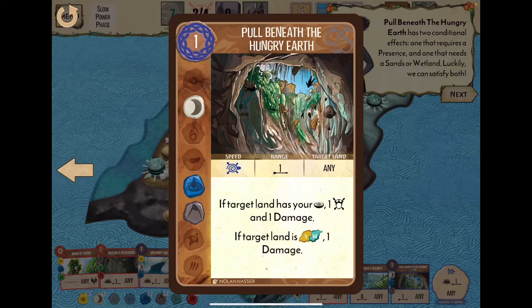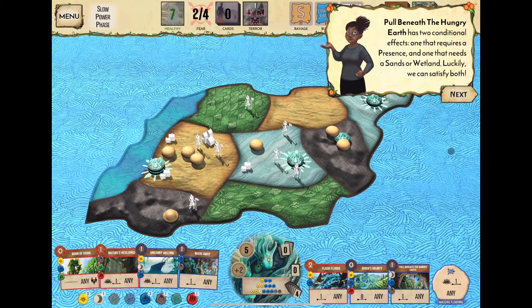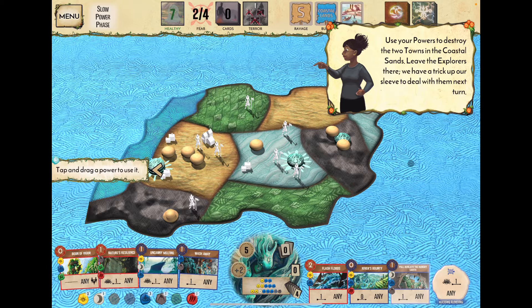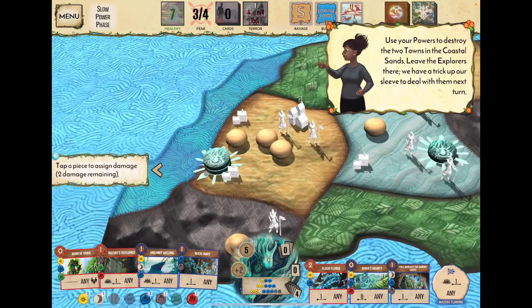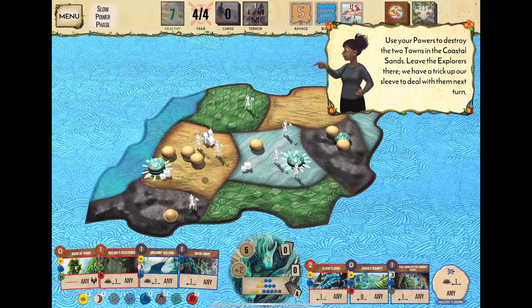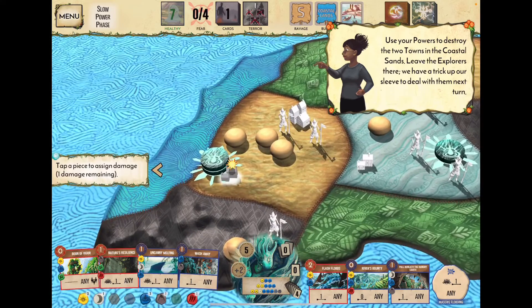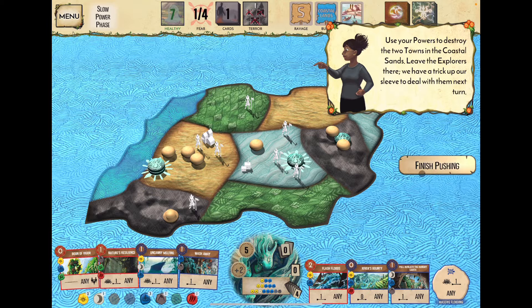Pull Beneath the Hungry Earth has two conditional effects: range one, target any land. If the target land has our presence, gain one fear and one damage. If target land is sands or wetlands, one additional damage. We use it on the coastal sands, generating fear and destroying two towns with our two slow powers.